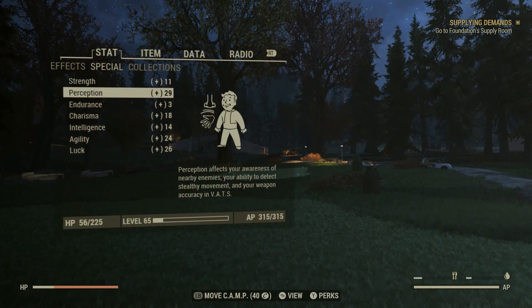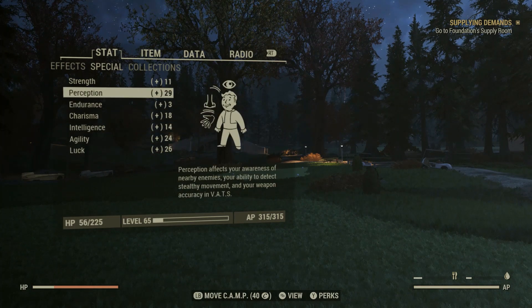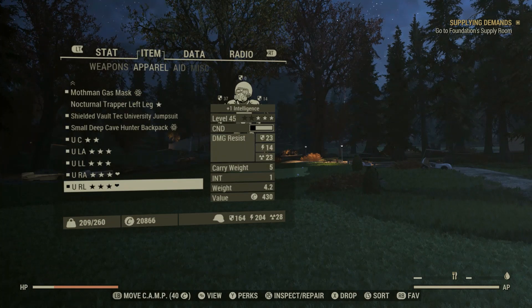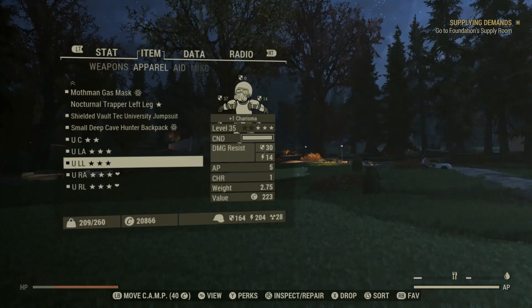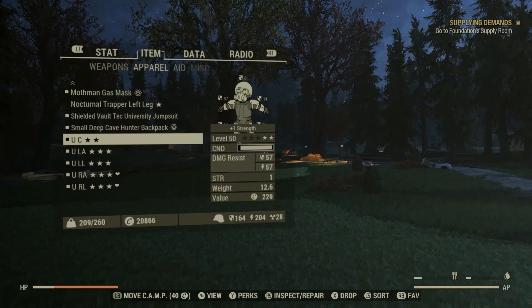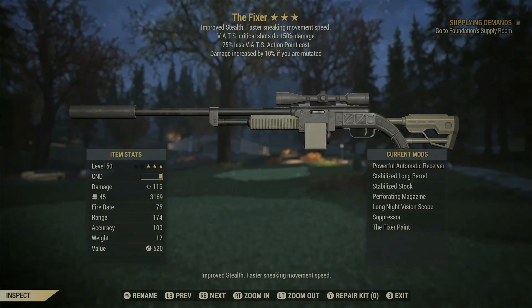Here are my special stats on my level 65 character. As you can see, they're a little bit higher than usual because we are using unyielding armor. These are the mutations, and the only one that's important here is Adrenal Reaction because it's giving us that extra damage on the weapon — and perhaps Healing Factor and Speed Demon. The armor is unyielding, quite basic apart from a couple of bits. They do have the increased action point refresh speed on them, which is highly recommended to get that AP boosted back up again.